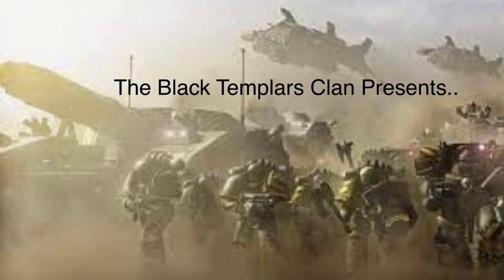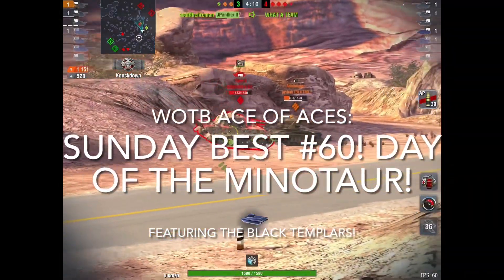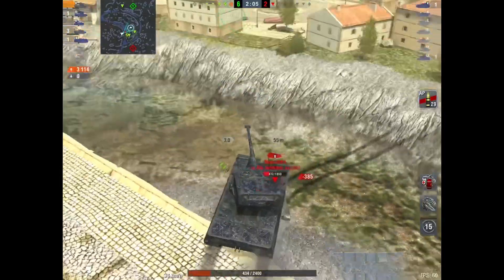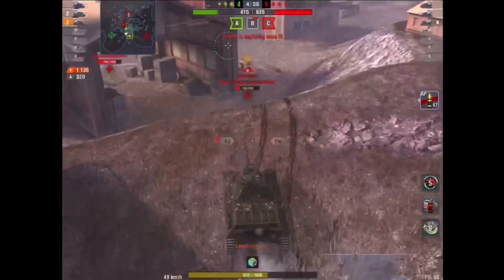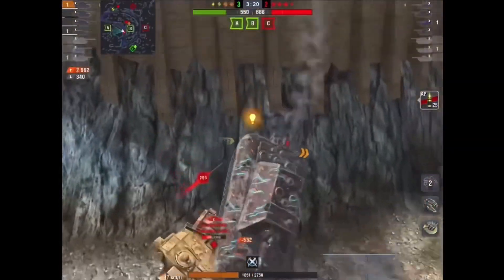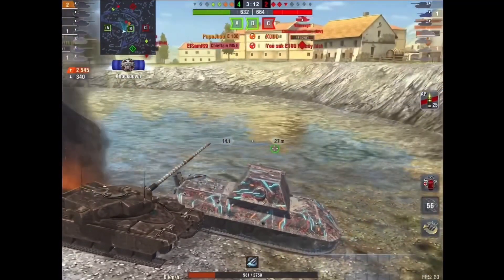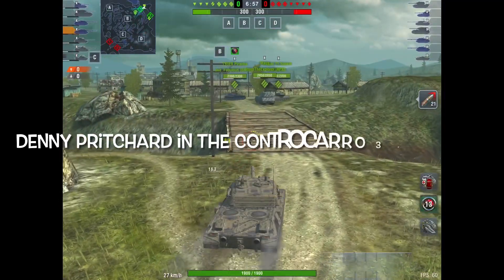Hey tankers, welcome back to the channel. Today we've got Epic Sunday Best episode 60. I'm going to call this one the Day of the Minotaur, because this last week we had the new Italian TD line featuring the tier 10 Minotauro released, and we've got a couple of aces for you here. We're going to start the video off with those. Sit back, grab some coffee, grab a donut, some orange juice, maybe some pancakes and bacon. Let's sit down and watch this video together. Here we go.